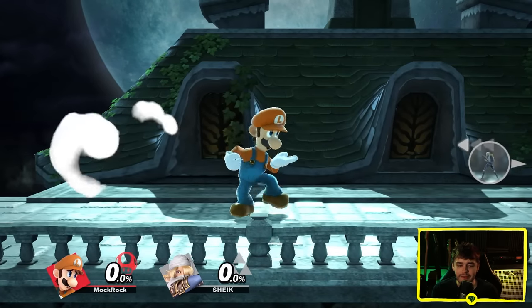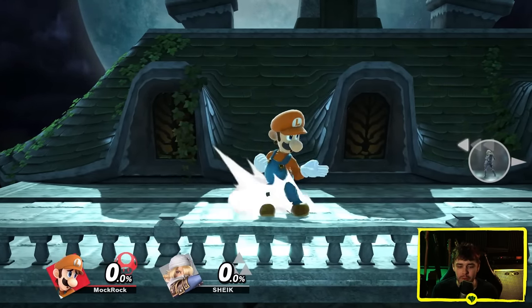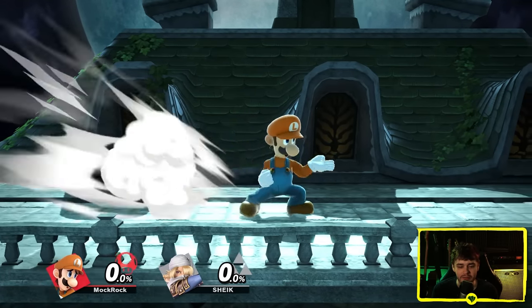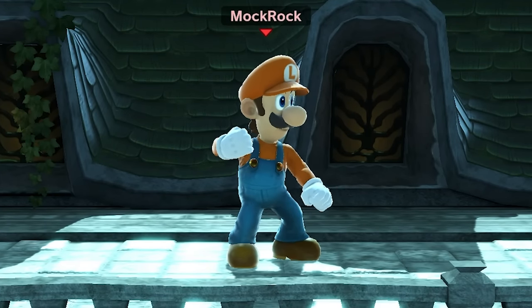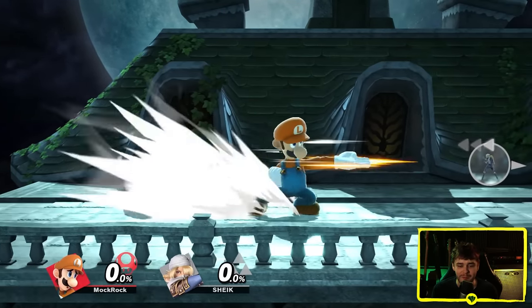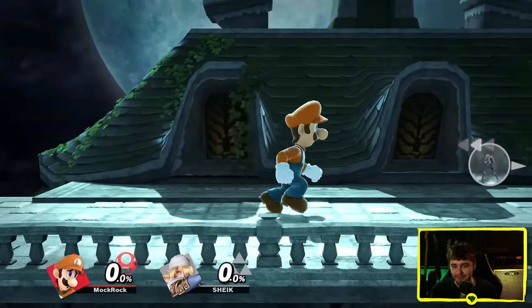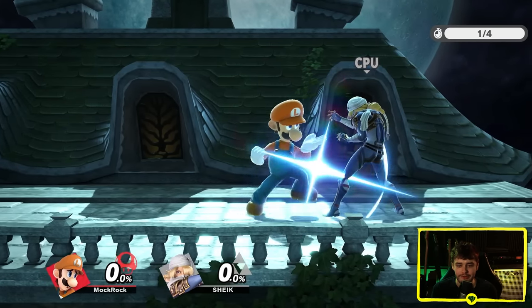Luigi is the wackier Mario brother, so he doesn't get the same functionality on his forward smash that Mario and Dr. Mario do. You can see that he doesn't lean back to the same degree — like at all. But the trade-off is that he gets a much funnier animation. It's like this two-fingers Stooges poke thing. You can angle it up to get a bit more of that effect. I love that super bit of slapstick element to his design.